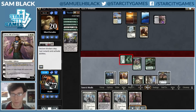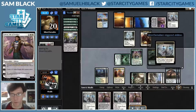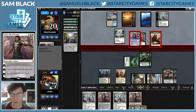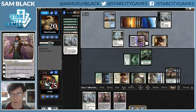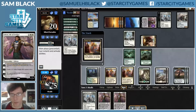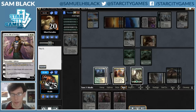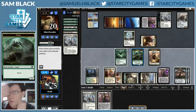So I'm going to play Tireless Tracker and a land. I have Stasis Snare up and Tracker going again. The spiders do what I need on defense. I'm going to attack Gideon with Ishkana. My opponent decides Gideon has plenty of loyalty and just takes it. Then my opponent Snares my Tracker, animates Gideon, and attacks with Gideon and the knight. I'm going to try to Snare Gideon, but my opponent has Negate, so I just jump-block Gideon. Then my opponent has a Copter, so now I'm facing a lot of attackers and down to not a lot of blockers.